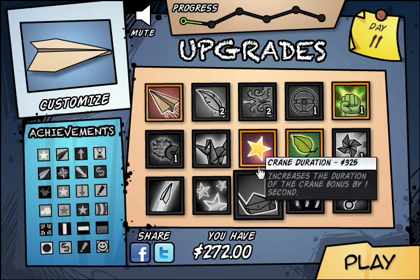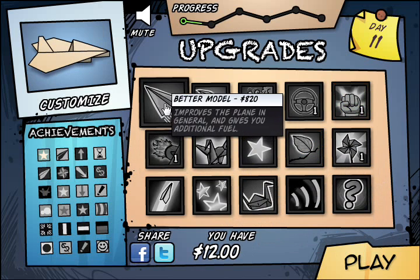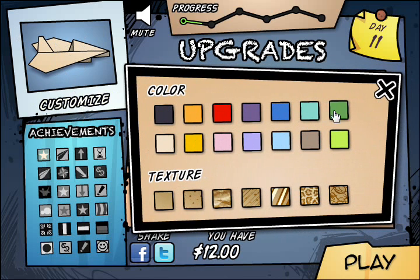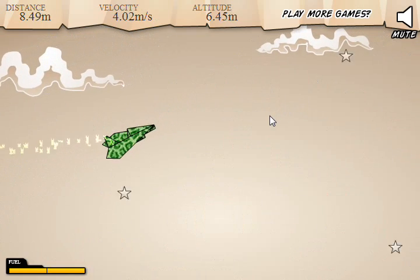Oh, you can press the spacebar to skip — I love when games add the ability to skip stuff, because I'm very impatient. There we go. Wait — customize! Let's pick a green thing. Cheetah print. Green cheetah print. That is the most tasteful, non-tacky plane I have ever seen in my life.